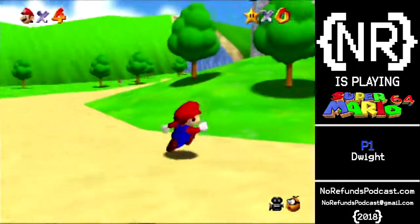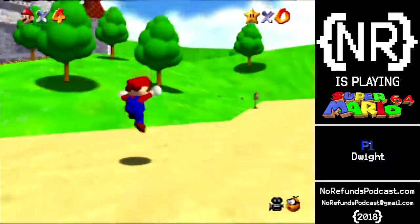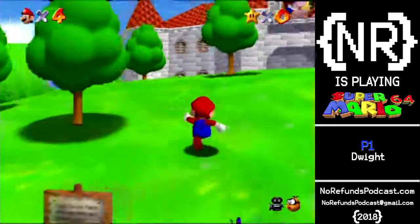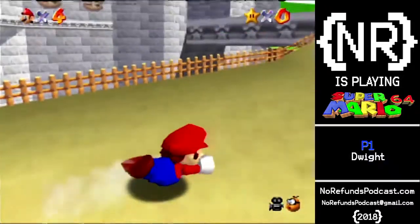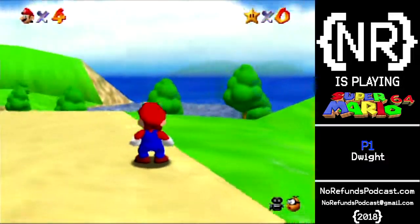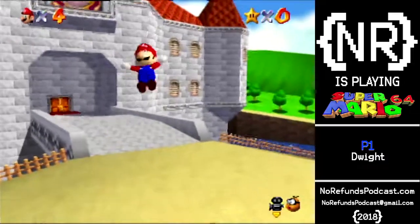I'm just going to play around in the 3D space here for a little bit while I'm talking about how I'm doing this. I am just running this through an original N64, and I have an HDMI converter hooked up to my Elgato. So hopefully the quality is good — fingers crossed on that. If it isn't, I'll have to come up with some other way of doing this. But for the time being, that's really all we need to know. Let's go ahead and get started.